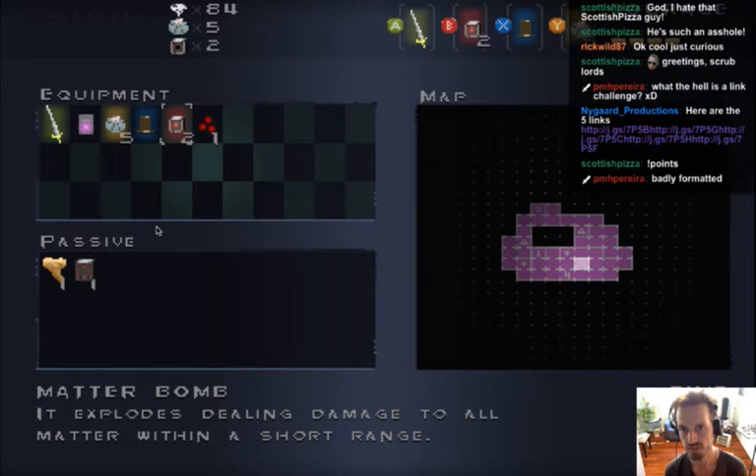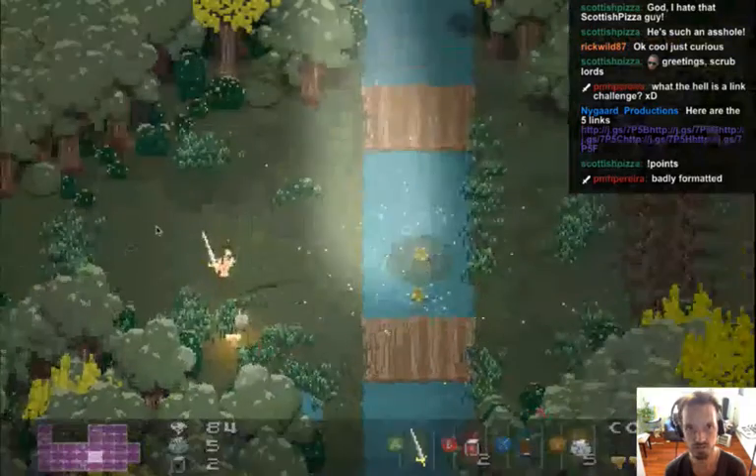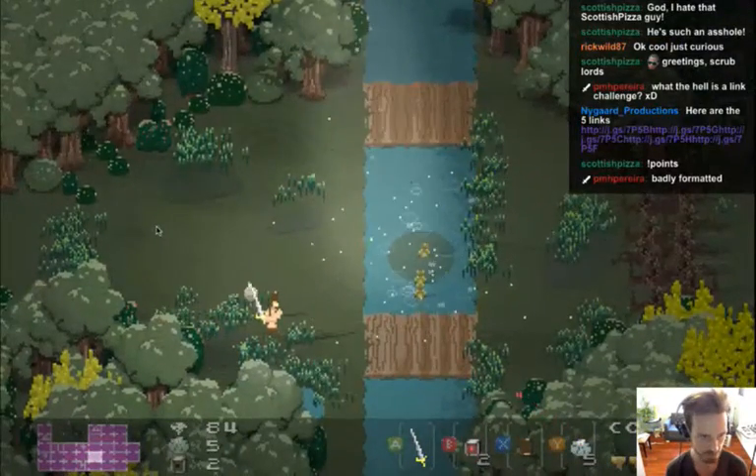The middle section of the overworld map is mostly blocked out still. Only 84 diamonds so far — not enough to buy an element yet.